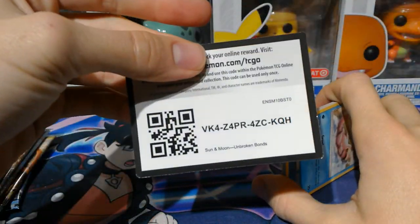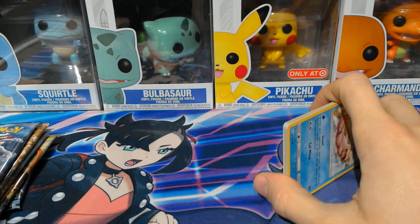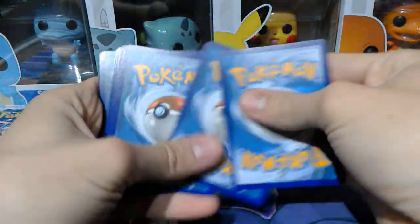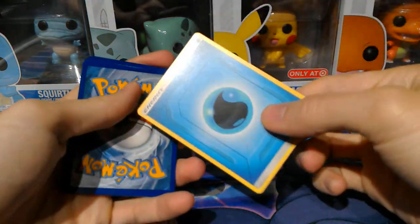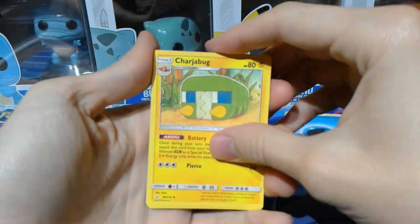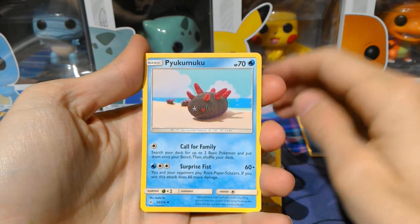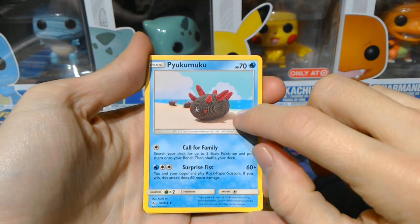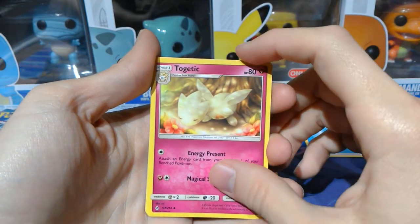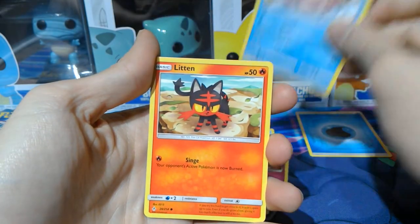Alright, there's the code for you guys — I give out the codes since I don't play the online TCG. So we got that nice Water Energy there, and we're going to start off this pack with a Charjabug. Then a Puyukumuku — this little sea urchin-looking thing. Oh, a Tokatik, I like that. A Slowpoke splashing around in the fountain, enjoying himself — look how happy he is.